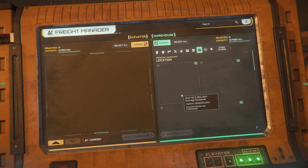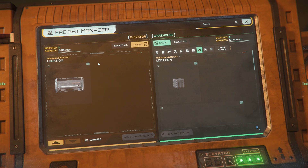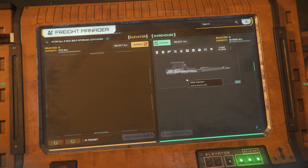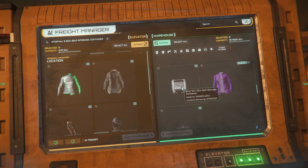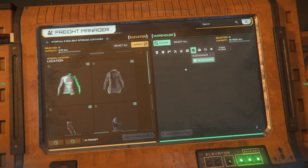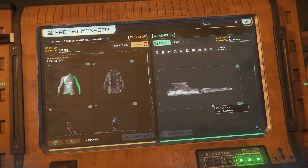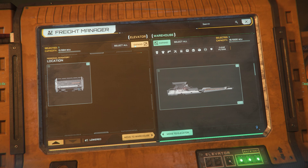Now let's take this 2 SCU container. The easy way to do this: plop your container you want to use onto the freight elevator side right here, open it up, and then once we turn off the sorting we can start putting whatever we want over there. We can move our jacket, we can move that armor, guns, we can move another container. The only thing we're really not going to be able to move is things like this Omnisky cannon or this M3A cannon that aren't going to fit in there.